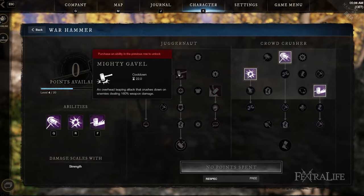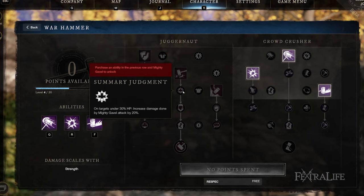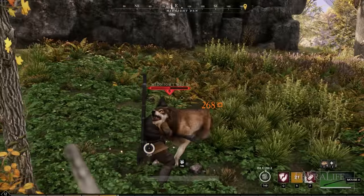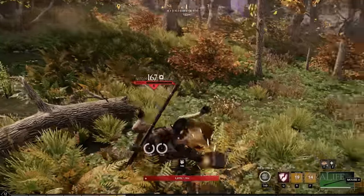Mighty Gavel is an interesting attack — it works kind of like a pseudo-execute ability once you've upgraded it, doing more damage to low-health targets. It does substantial damage, but it has a really long animation, meaning you need to time it well, and the distance on it isn't as far as you'd think, so it's very easy to miss.